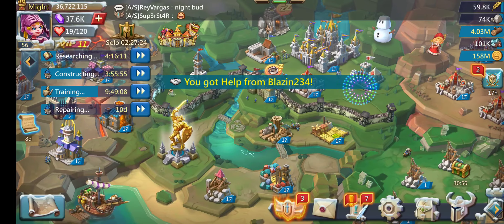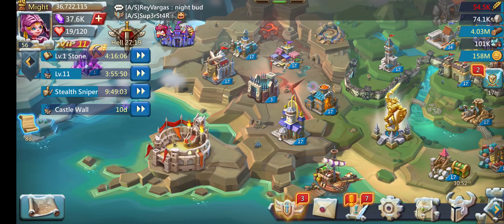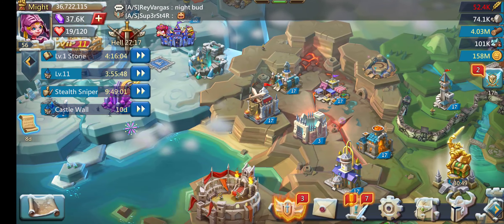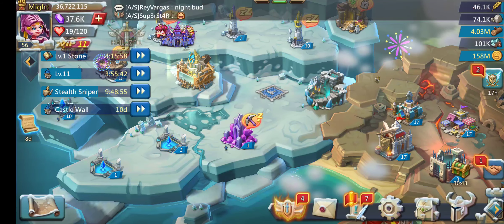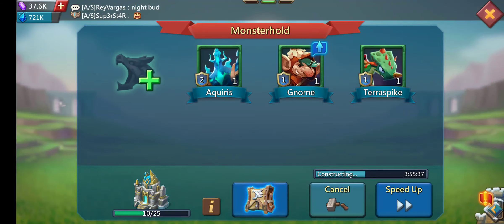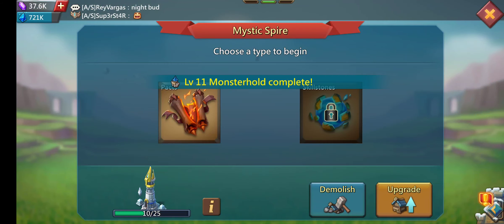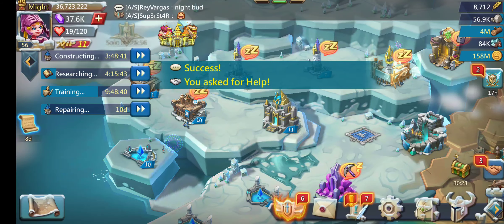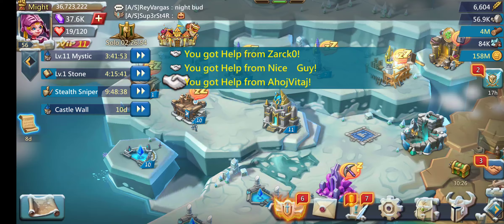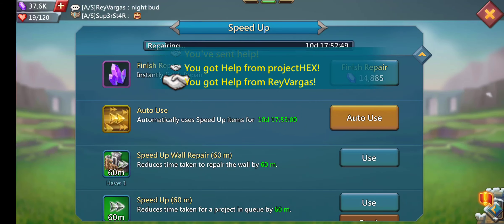I've got one of each RSS building. My vault — I gotta max that out soon. The prison I gotta work on because I want to eventually have my altar. I eventually want to build my altar as well. Familiar buildings I'm currently working on, as you can see I got 22 helps so I'll go ahead and let that go. First I just want to get everything up to 17, then I'll work on all the buildings. My wall is still repairing.